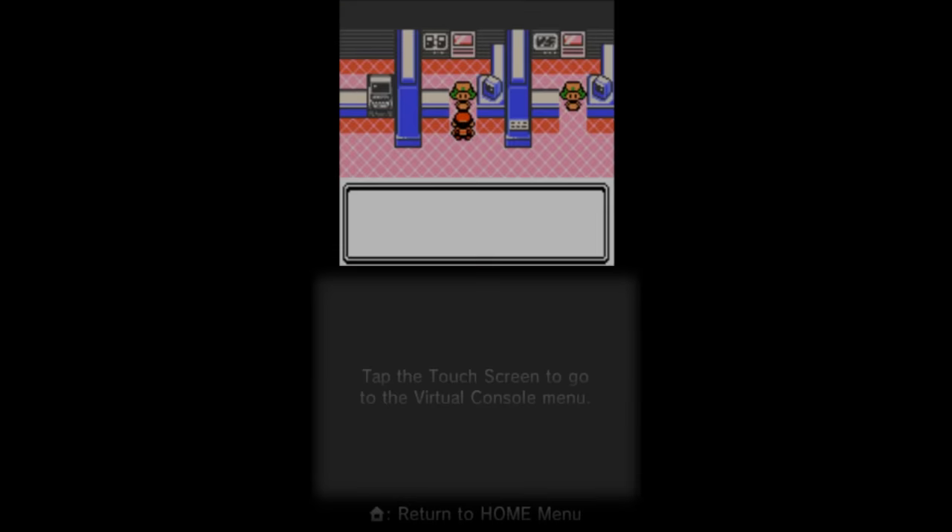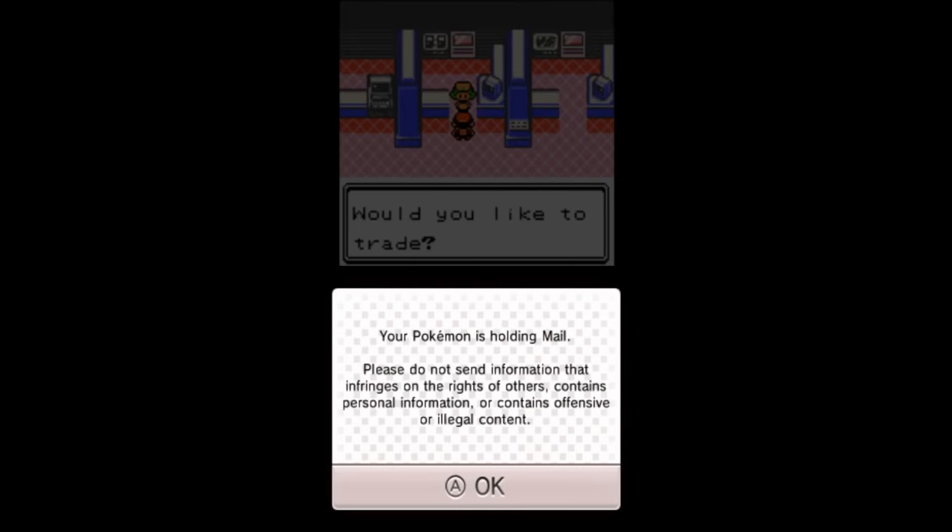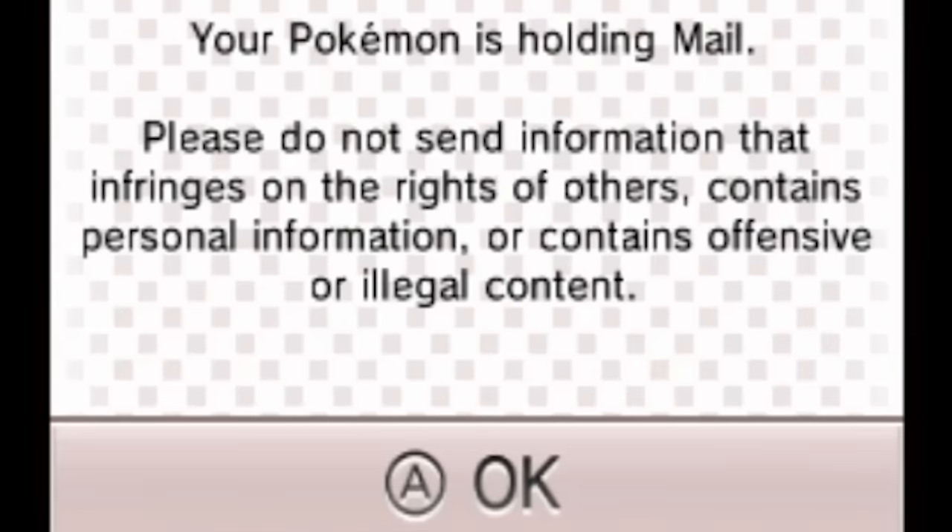Fun fact! On the Nintendo 3DS Virtual Console releases of Gold, Silver, and Crystal, if you try to trade a Pokémon holding Mail, a special message pops up. And because you could write literally anything you want on these pieces of Mail, it asks you not to send inappropriate content.